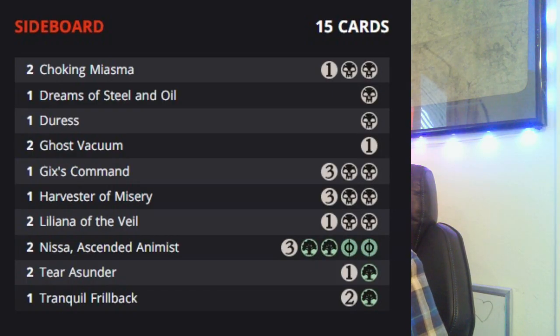Dreams of Steel and Oil has a second copy in the sideboard. Bring this in against Oculus, mirror matches, Dimir Demons, or decks that don't have a ton of creatures but whose creatures are a problem — like Atraxa. If you don't want to deal with those bigger creatures, you can just outright get rid of them. Duress — the opposite situation — bring this in against control strategies and non-creature-heavy decks that are comboing off, and also against Oculus since they are very non-creature heavy. Taking some of their card draw and reanimation spells like Recommission and Helping Hand is really good.